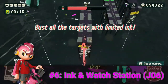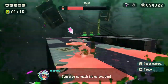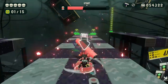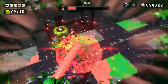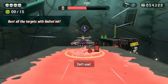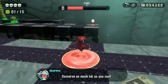Ink and Watch Station, number 6 on our list, is all about precision. You're given enough ink to do 6 vertical flings with your roller, and with that limited ink you're expected to break 15 crates. Not stationary crates — these crates are on the Octowashers that move diagonally. You have to be so excruciatingly precise with your vertical swings during this level, to where if you miss even once, you might as well just restart. That and it's so easy to get hit off the ledge by the Octowashers. It's short, but the precision required to complete it makes it one of the hardest in this expansion.